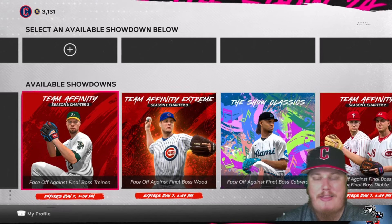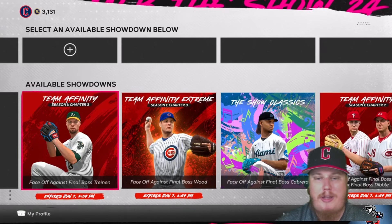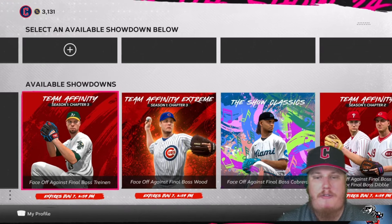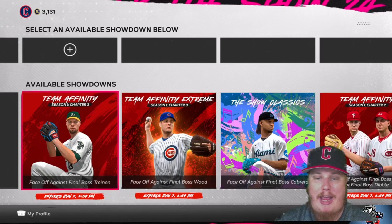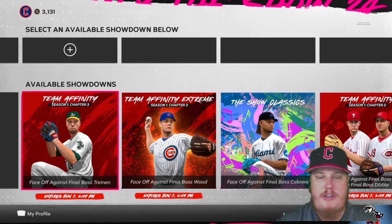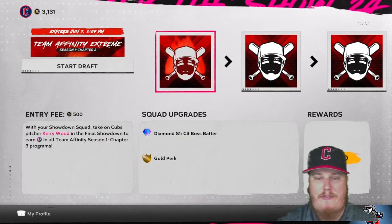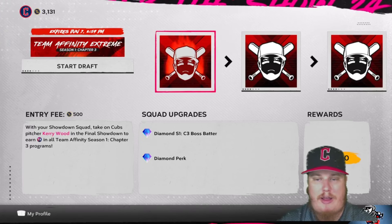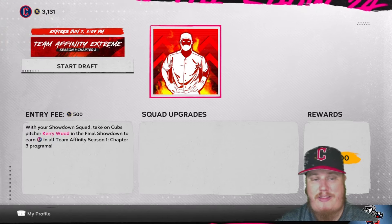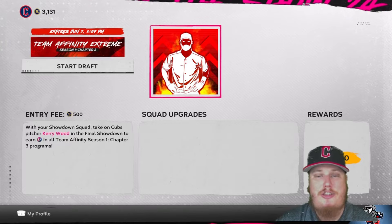We also have an Extreme Team Affinity Chapter 3 showdown, featuring Kerry Wood as the boss. Completing this extreme showdown will earn you 20,000 Team Affinity points, and those points will be awarded in each of the six divisions of Chapter 3 — AL and NL East, Central, and West — so 20,000 points in each of those division grinds. There's a 500 stub entry fee, you get diamond boss batters right away, and you'll face seven pitchers before Kerry Wood as the eighth and final boss.